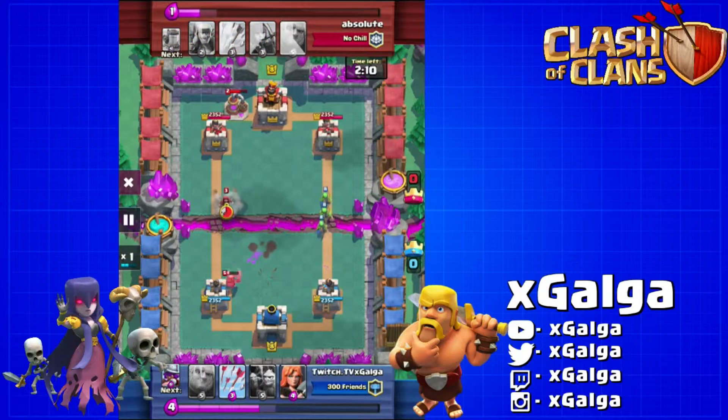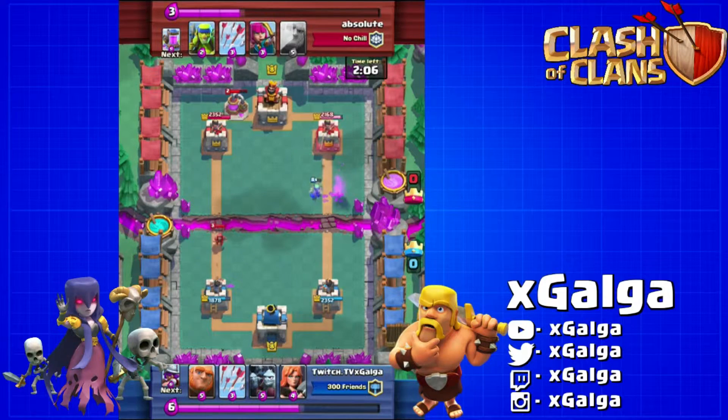If only the spear goblins would have gone to the left to take out that Pekka, he probably wouldn't have got that one swing off. Then we're just gonna ignore this wizard coming down the left side — he's only gonna get two shots off before he's taken down. Now we've got an elixir advantage here, so it's gonna be on us to push first.